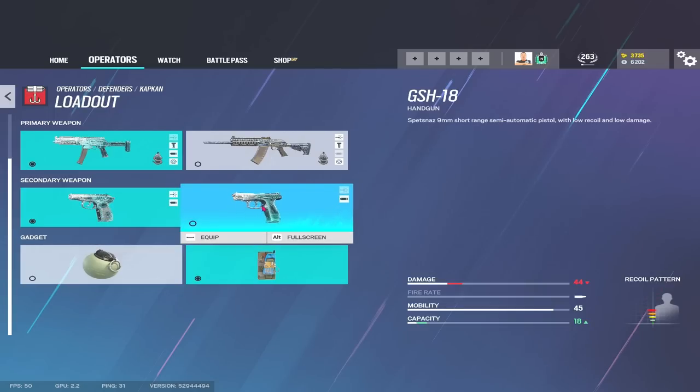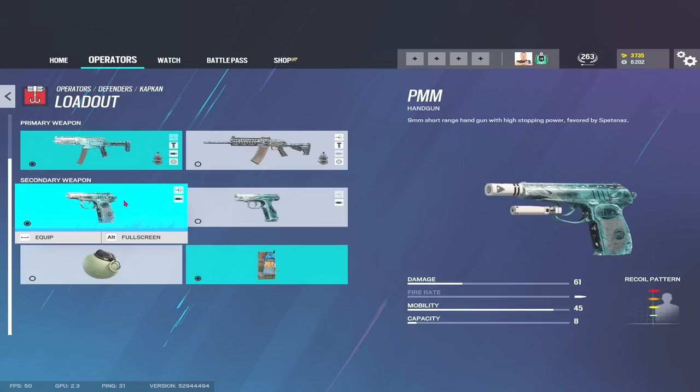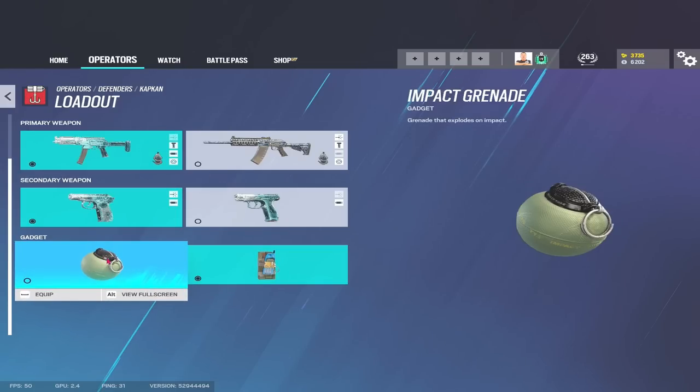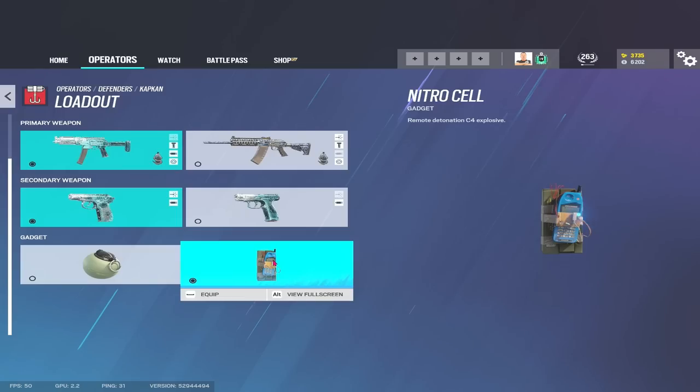The PMM has 61 damage and the GSH has 44. The main difference is also capacity - 18 rounds in the GSH, 8 rounds in the PMM. The PMM though, there's something about it - it just means you hit your shots. Being 61 damage is massive so I would always roll PMM personally. How many times do you actually have to shoot 18 rounds of a pistol before you either die or get the kill? It's not very often. For Impacts or C4, if no one's making rotates with shotguns then take the Impacts, but being able to play Kapkan and then go below at the end of the round to C4 from below is something I really enjoy doing especially on Coastline.